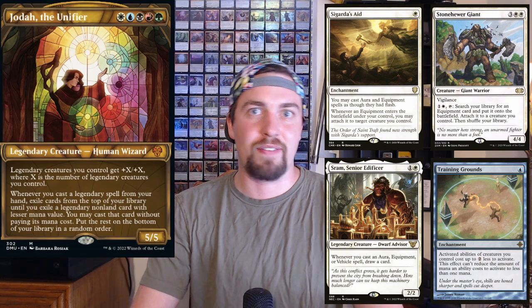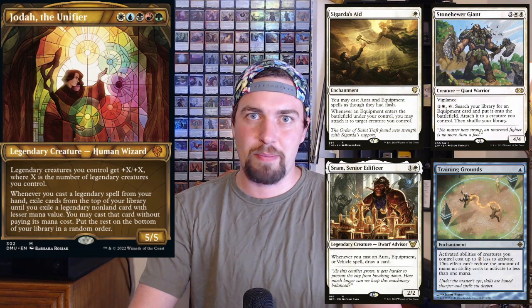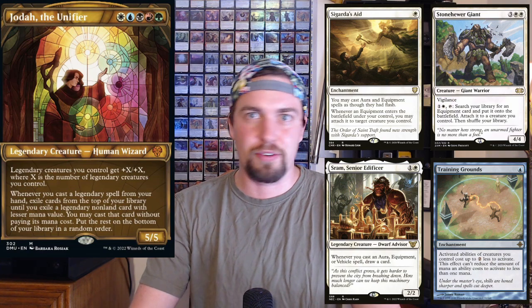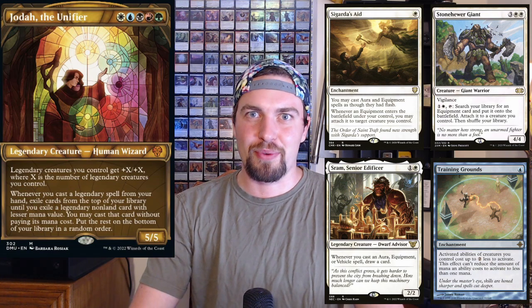Training Grounds as another cost reducer and Sigarda's Aid all seem great. This could actually be a really cool commander for a Voltron five-color deck — you don't see that too often. This might be one of the better ways to go: a five-color Voltron deck with a legendary sub-theme. I think it could be a really fun and neat deck.